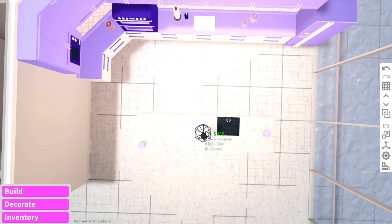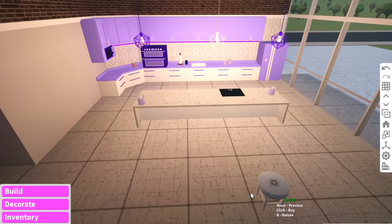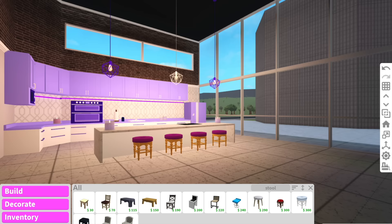They kind of have these geometric chandeliers — three on this counter: one there, one there, and then one there. And then finally they have purple stools underneath the counter. I think the kitchen is done.